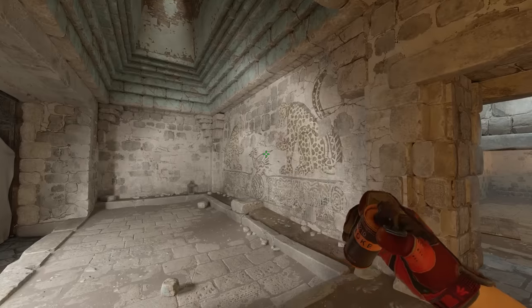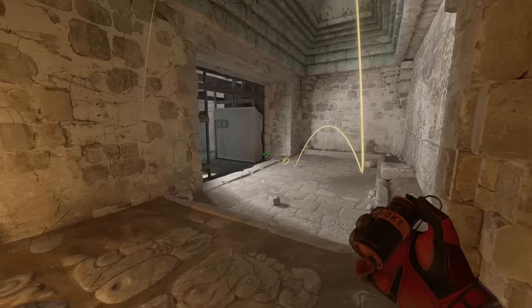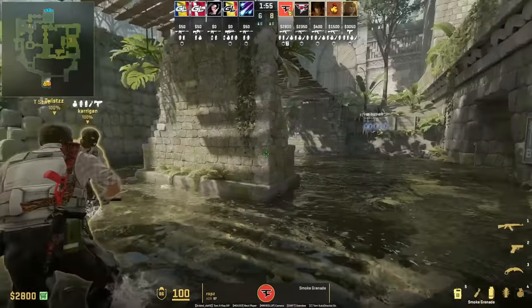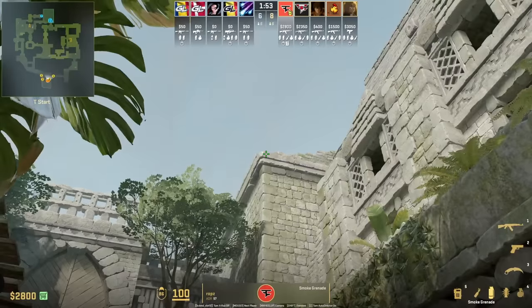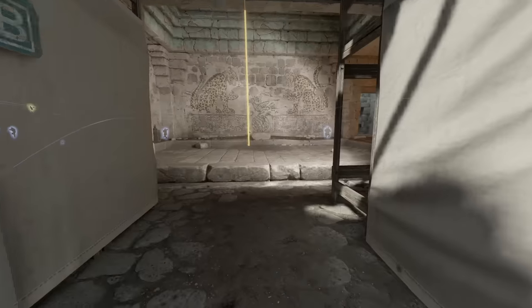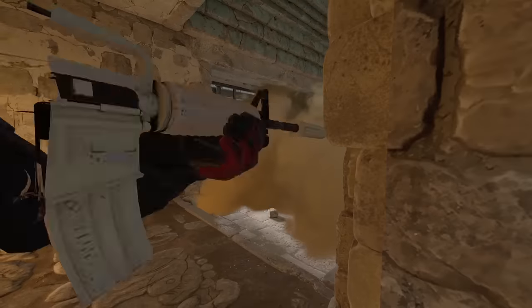With no skyboxes in CS2 you get to see these insane smokes — especially this one inside cheetah. There's a hole in the roof and you're able to smoke it from T spawn, leaving no gaps whatsoever. Position yourself at the end of this wall, aim here while standing, then jump throw. A lot of teams are throwing this smoke because it doesn't extend out of cheetah, and the smoke blooms before the CTs can get into cave to spot your teammate crossing fast to heaven or to help out mid.